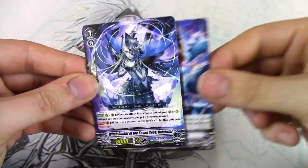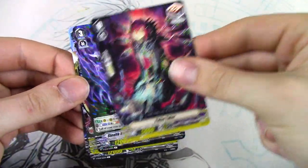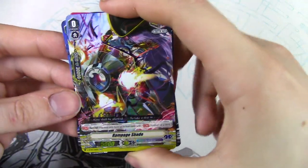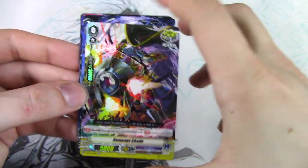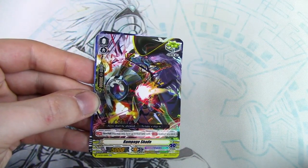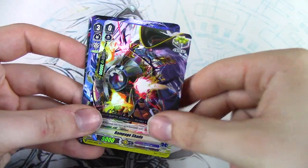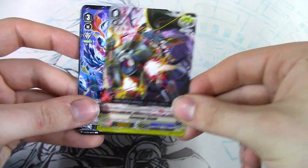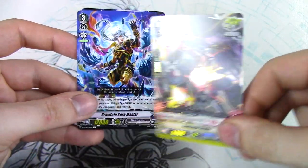Next pack — Gravitate Quorum Master, Witch of the Seven Seas, a Vanilla, another Ghost Ship, Pulse Taker. There's a PG there and a Rare. We got Rampage Shade, the Critical Sentinel — Crit Sentinel, going to 4 Sentinels, has 30,000 Shield. I've seen a lot of Japanese lists where people are running a lot of crits in the Night Rose deck, like 2 of this and 2 PGs. There's a reason people are running these crits in Night Rose — I'm sure once I find out it'll make sense.